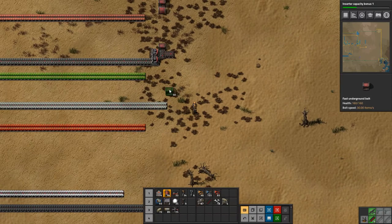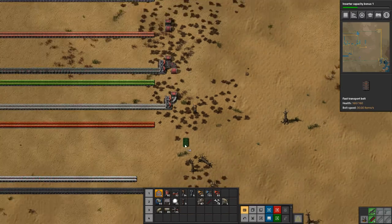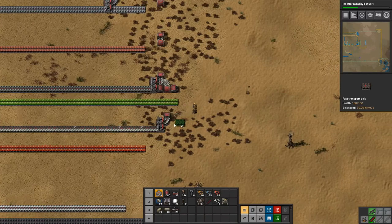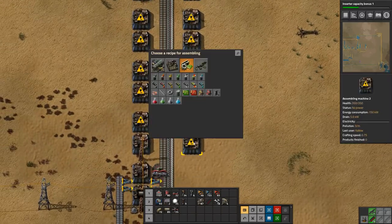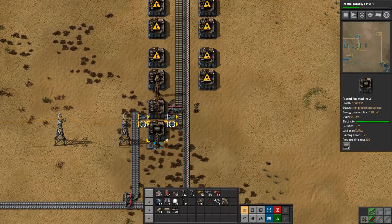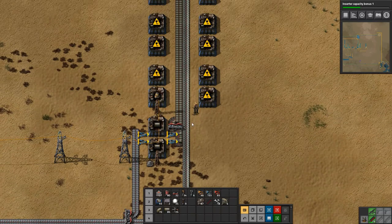We want it to come up here and get the steel plates going, and then this can continue under. So we have all that going — that's enough to make our engine units. Let's just configure these.